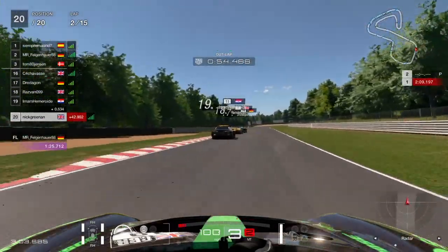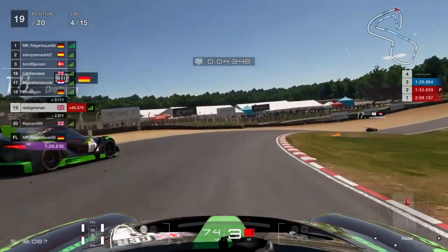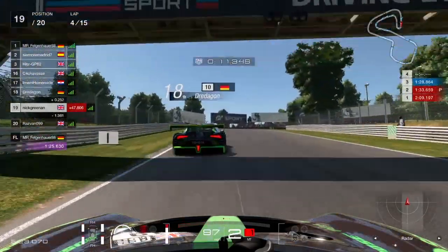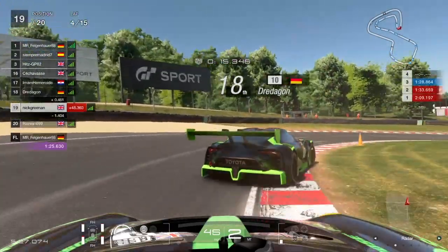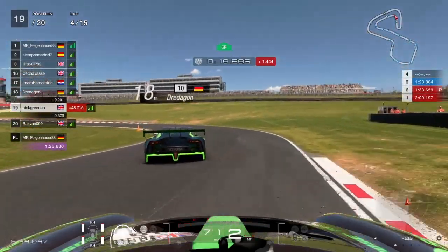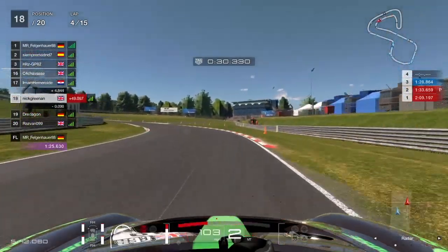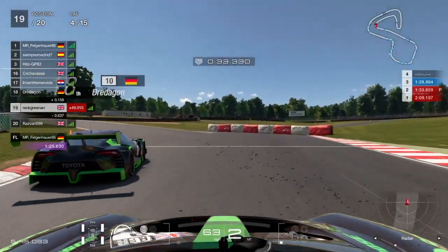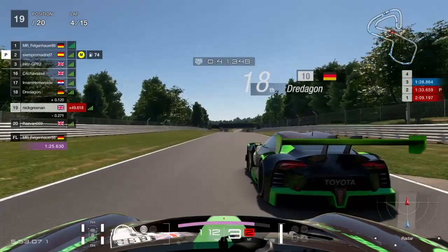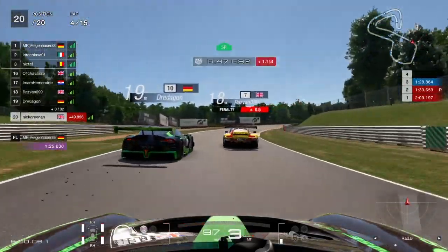It just tends to be a bit rubbish. You can see the guys ahead pulling away - one of them spun so we gained a place. Got the inside there. We lift off, Dredagon continues on his way. Go through turn two - he seems to be really struggling, could be damage or maybe already ruined tyres. He gets a terrible exit, we go around the outside, brake late and stay wide to avoid contact. He goes back up the inside, fair enough. We get a better run out of the corner but the track's not wide enough to get through, and another car takes the place we wanted.